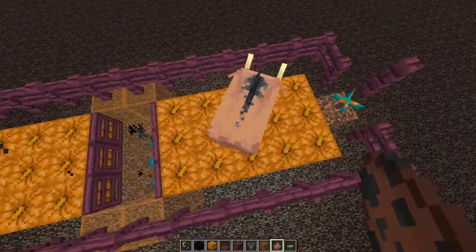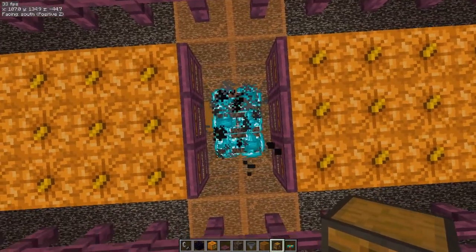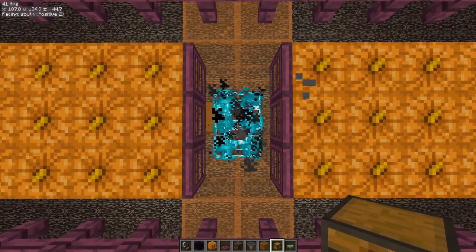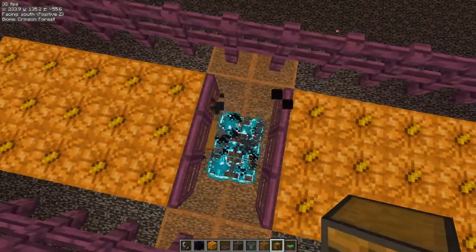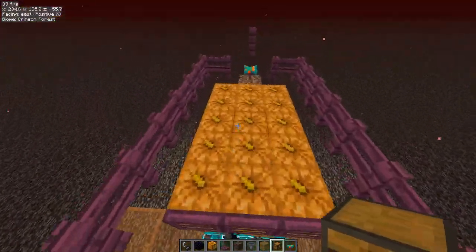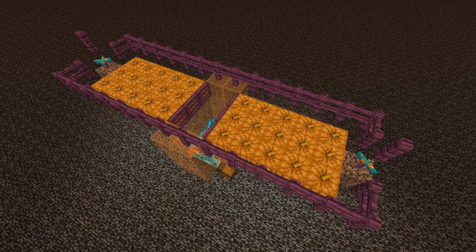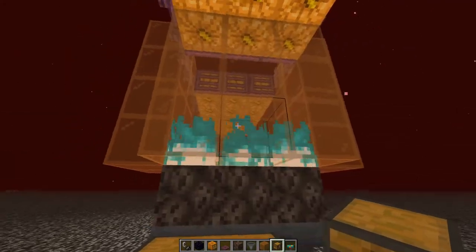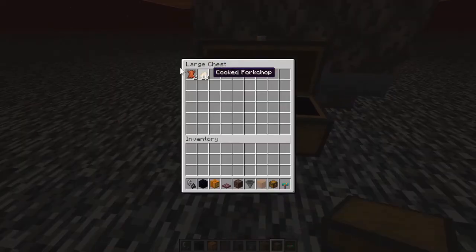Let's test it by spawning one — he should be afraid of the fungus and fall in. We then go up about 128 blocks above the middle of the farm so hoglins start spawning naturally. I was getting worried it wasn't working, but I'd just built it in the wrong biome, so I copied it over to the crimson forest biome. Testing it for about two minutes, we got 10 cooked pork chops and two pieces of leather.